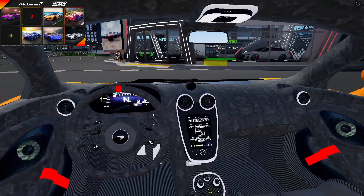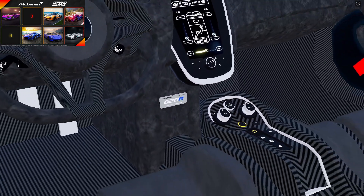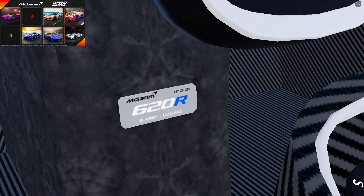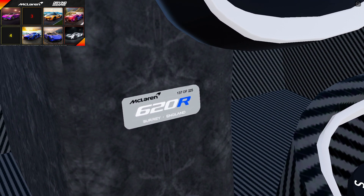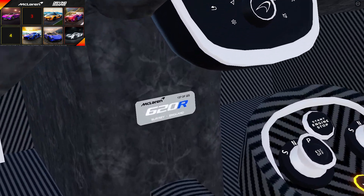You also have a bunch of Alcantara and carbon fiber in here. It also says what number the car is, which is pretty cool. I don't know if that is like a hint hint to it being a limited edition — I mean I know it says that in real life, but the fact that it doesn't just say zero zero, maybe.